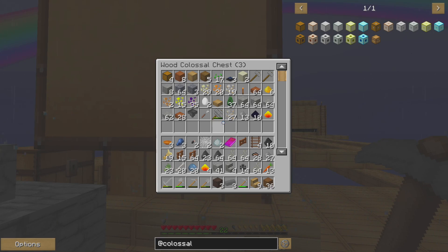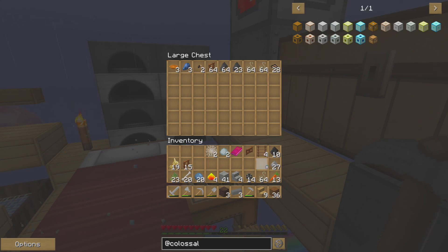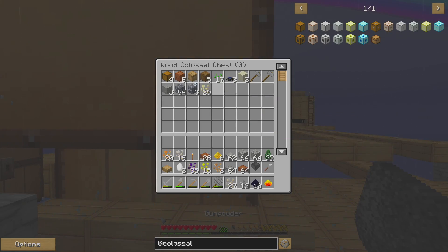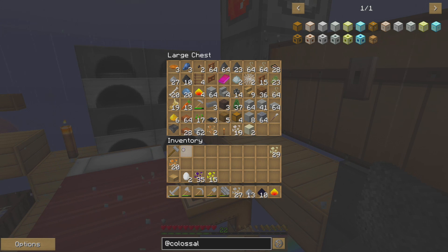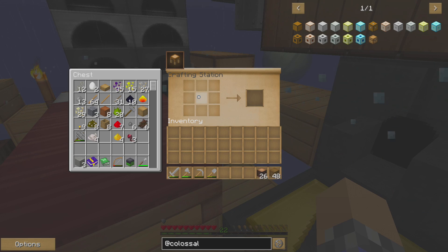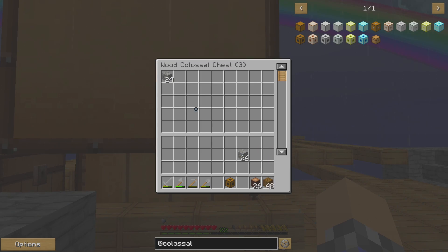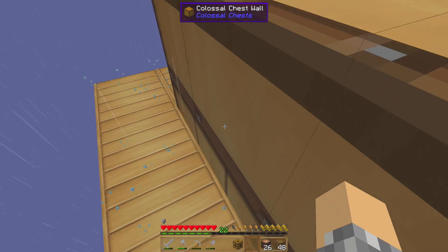Wait — before we keep going, I need to do a test before we put everything we own in there. It would be great to automate this, but what if when we break it we lose all the items inside? These are the things you have to be mindful of with multi-block structures — how do they track what you've put in them, and will you lose things if you break it? We've got to know that before we move forward.